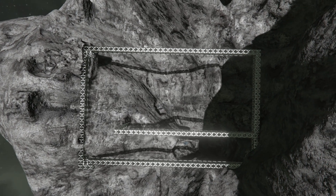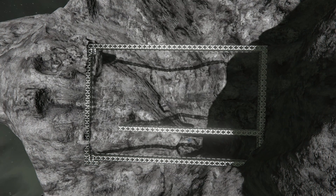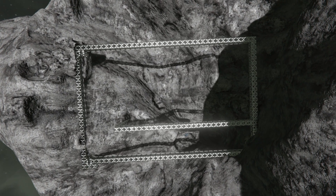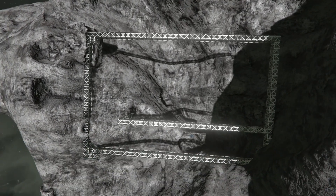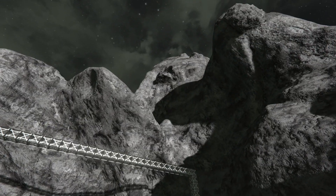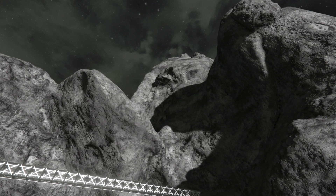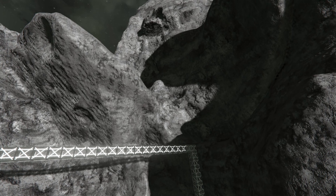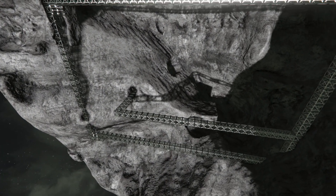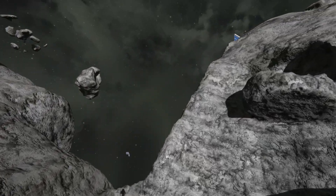Hi, welcome to more Space Engineers! What do you think, big enough for a hangar entrance? I think it should work. So we've got a bunch of stuff going on today — we're finishing up the habitation area, working on that little landing pad area we were talking about, and then we'll get started on the hangar once we get the hab area done first. Let's go.